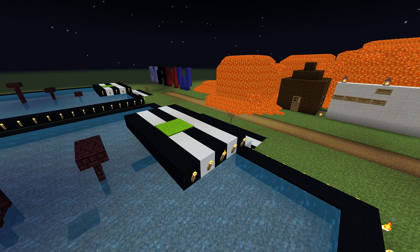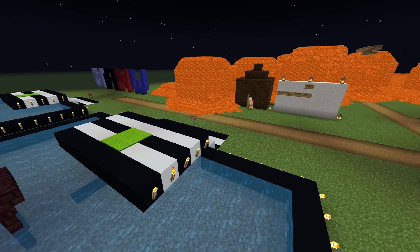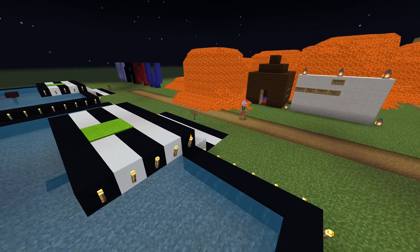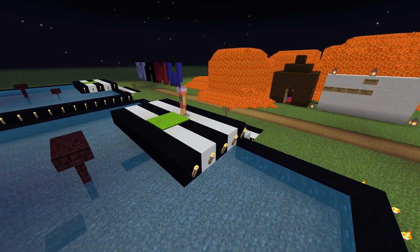Up next on the course, we have Ice Pop. Come on out, Ice Pop — next to lava, try not to melt.